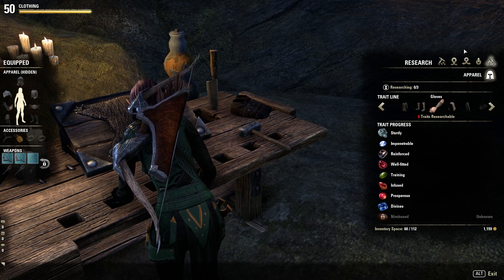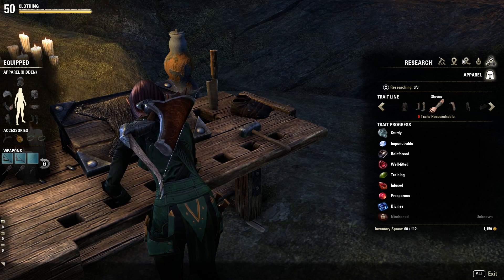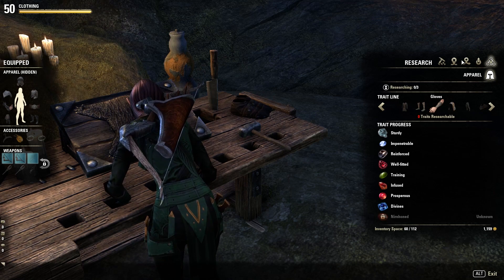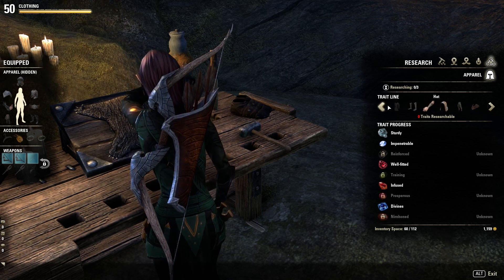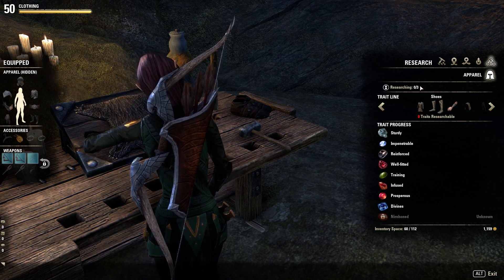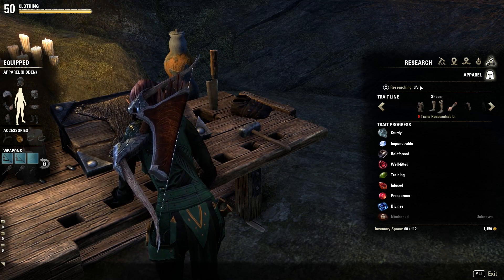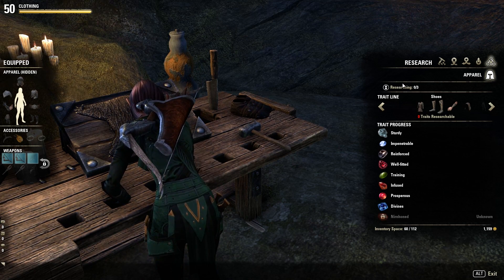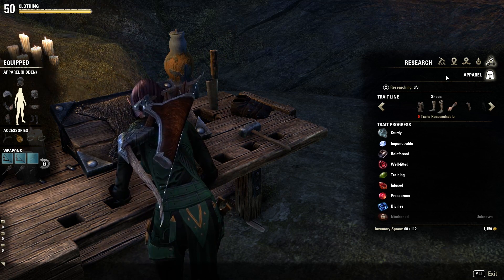Luckily three traits isn't too bad to research — it'll take you like a couple of days, a few days, something like that, depending on how often you log in. Well, it'll take you quite a while if you want to get every single piece of armor researched to three, because you've got to do gloves, hat, shoes, and when you start crafting you'll only have one researchable item at a time and it'll take forever. So you're probably looking more like a week or a couple of weeks, unless you put your skill points into the crafting thing. Three traits is very easy compared to eight.